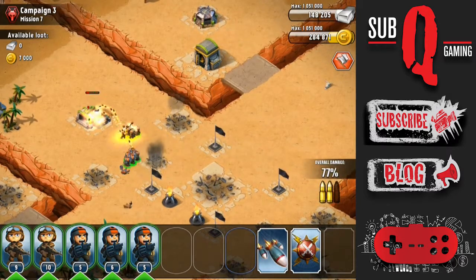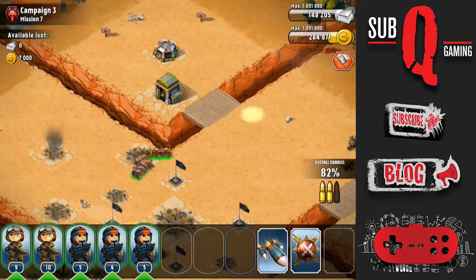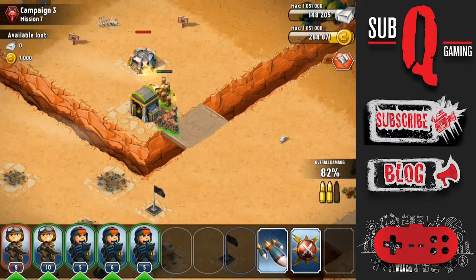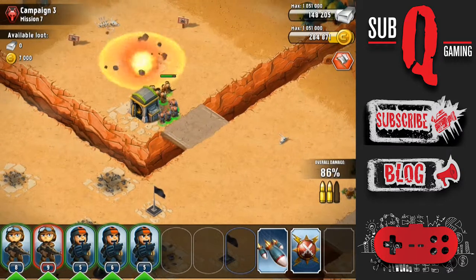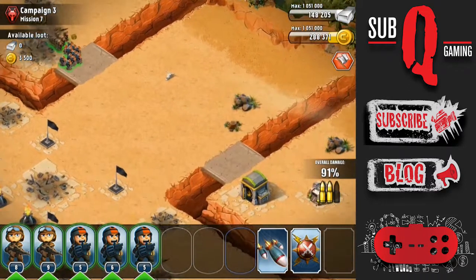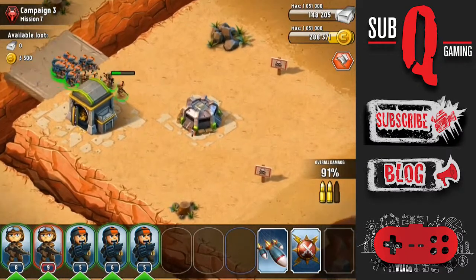Now we're left with 2 storage and 2 bunkers. These bunkers are the most deadly defense against infantry. Keep your Riflemen at the front and attack the defense first. Here I am using 3 slots of Grenadiers — that does extra damage. The Riflemen are pretty much just there as a distraction since they have a lot of hit points. And again on the east side: bunker first, then the storage.